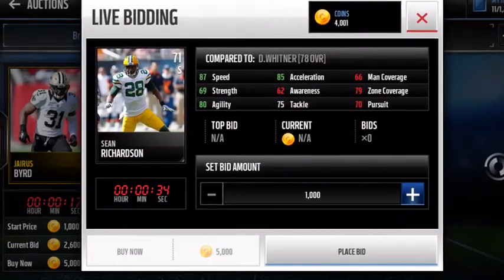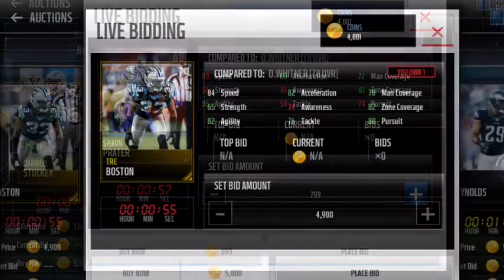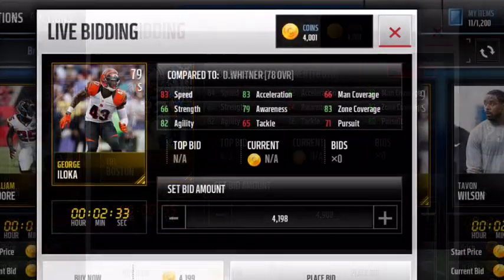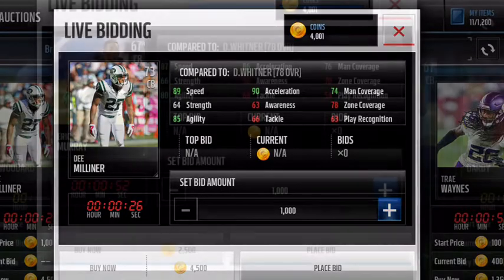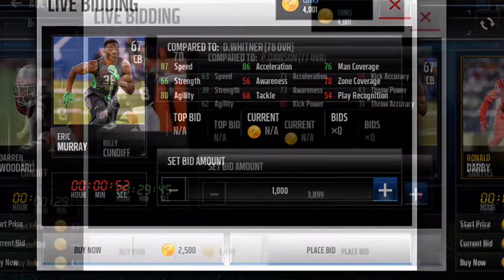It's all kind of the same — acceleration I would add into that category too. This guy's speed isn't the best, but his acceleration, zone coverage, and man coverage are pretty good. This guy's card all around is just a budget beast. This other guy's speed isn't that good either, but if you like running zone coverage, his zone coverage is really good. This guy has really good speed, pretty good zone and man coverage, and 90 acceleration. Same with this guy — if you like running man coverage, this is the card to get.